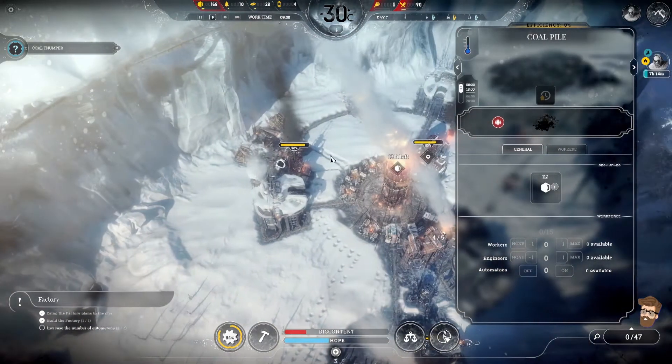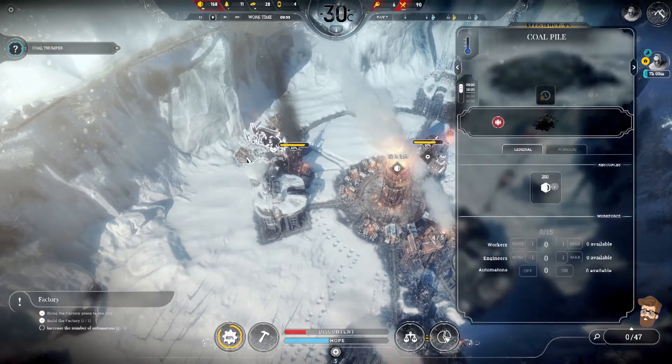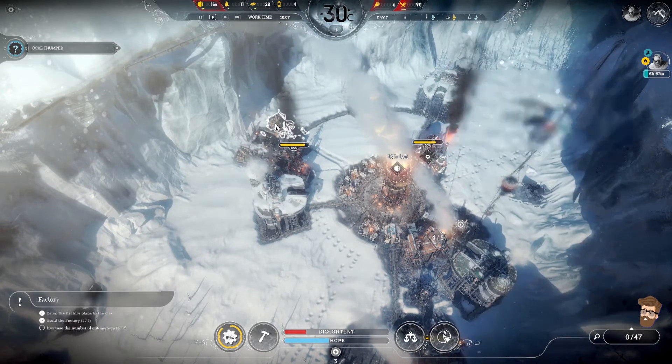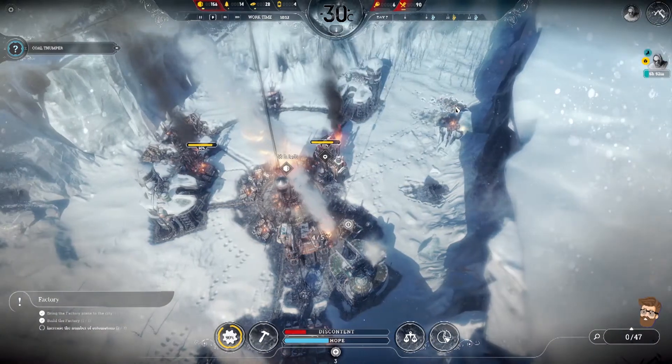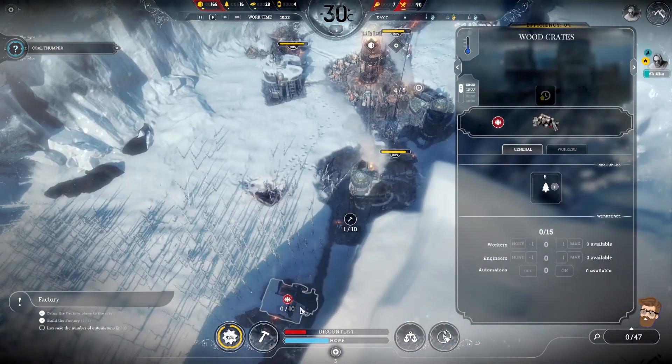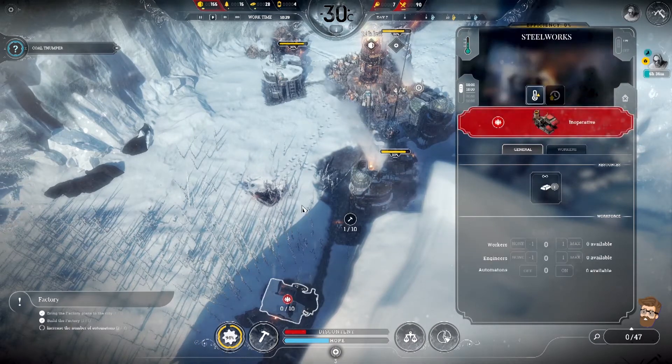So we're going to be producing coal here, and these guys are going to gather it all up. There's almost no wood left at either of these spots — that's fine. As soon as this automaton rolls out, we'll go ahead and put him down here.